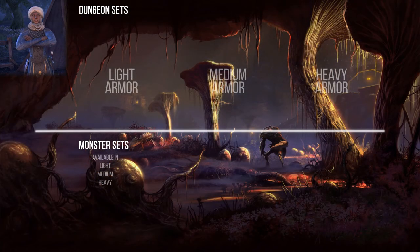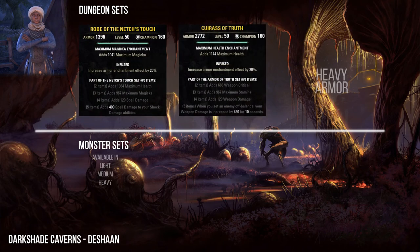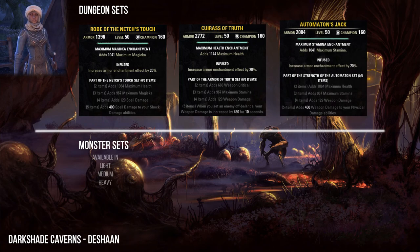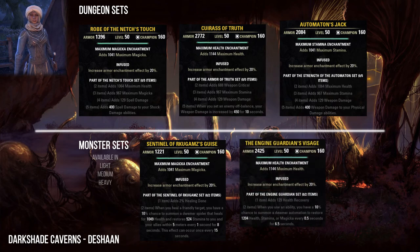The Darkshade Caverns are in Deshaan. Here you can collect the Netch's Touch, Armor of Truth, and Strength of the Automaton sets. As monster sets, Darkshade Caverns 1 has the Sentinel of Rkugamz set and Darkshade Caverns 2 has the Engine Guardian set.